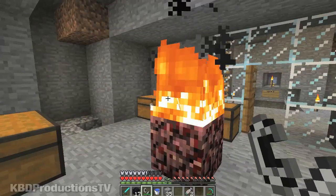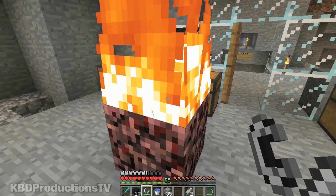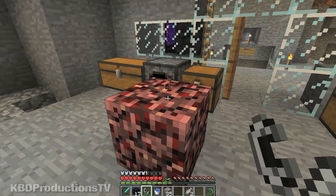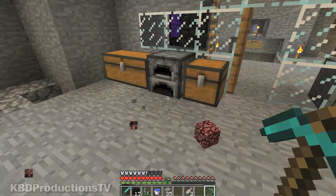Don't put any wood anywhere close to it — it will catch fire. And to put it out, you just click on it and it's gone. Let's get rid of that now.